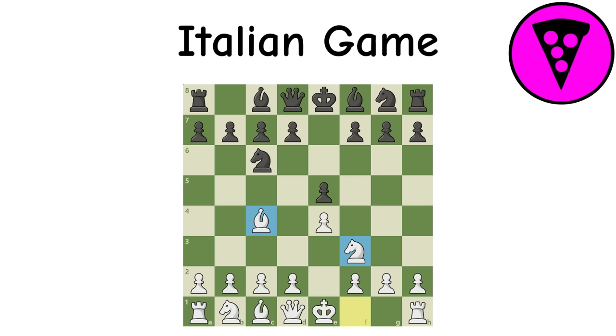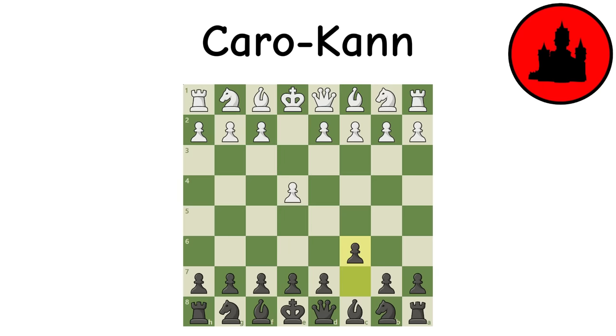Caro-Kann: The Caro-Kann is a defense against King's Pawn where, despite giving white both central space and faster piece development, a solid and safe position is all black wants. Black's central presence is devoted to the D pawn, which is all that is needed to keep white at bay. A talented player from the white side can reap a very small advantage, but this is rarely done due to difficulty.